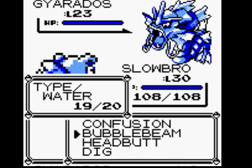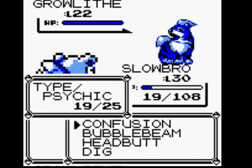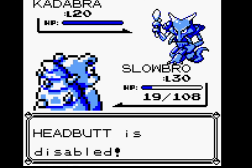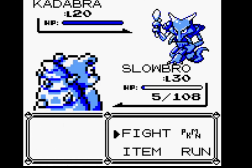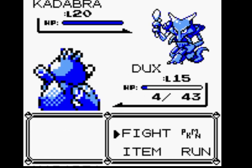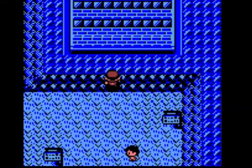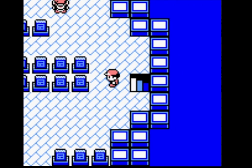Bubble Beam — he hit me with Sand Attack. Confusion. I'm going to get knocked out by Gyarados... maybe not, because I can't hit anything. Abra — Headbutt. Dig. I think this might be the first time I've ever lost to this rival, but the only reason Slowbro lost is because of that Pidgeotto using Sand Attack.